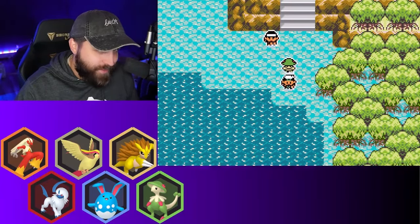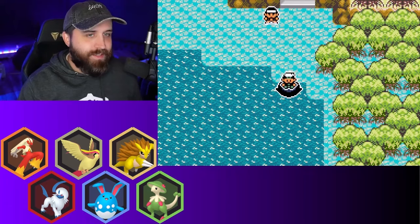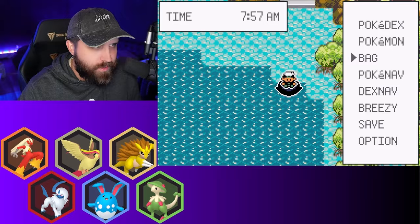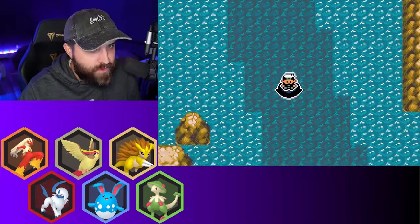Welcome back to another episode of our Pokémon Emerald Seen Glass playthrough. In the last one, we got the seventh badge and we fought Team Magma over in whatever building that was.